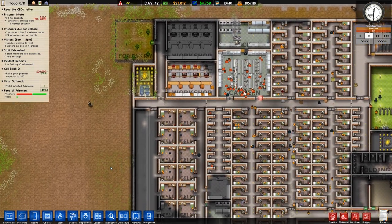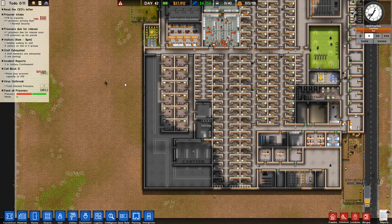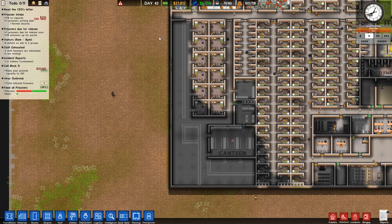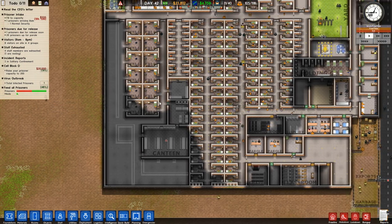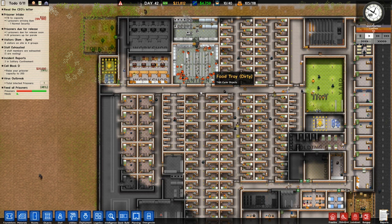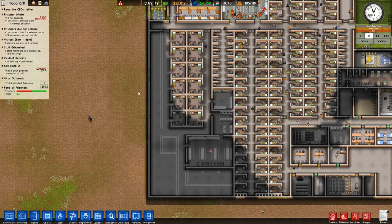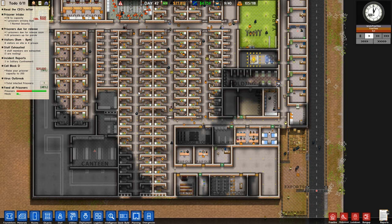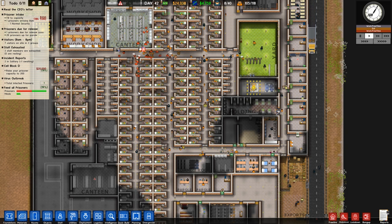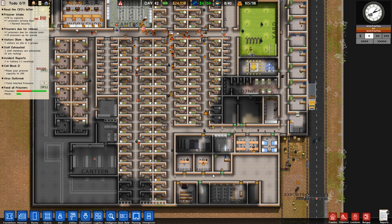One thing I definitely want to start working on is a maximum security wing, and that is probably gonna be put right next to protective custody. Even though that probably doesn't make sense, they are separated with large jail doors and we could even do like an extra airlock over here for the maximum security guys - just make it more difficult for them to reach this area if there is a riot. And of course if we do a maximum security wing we'll give them their own canteen, their own common room, all that good stuff so they don't have to mingle with the rest of the prisoners. That is the plan.